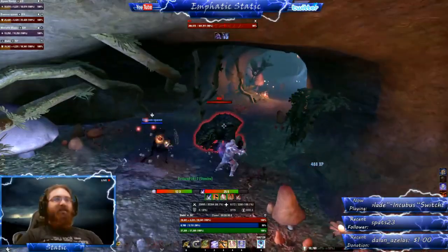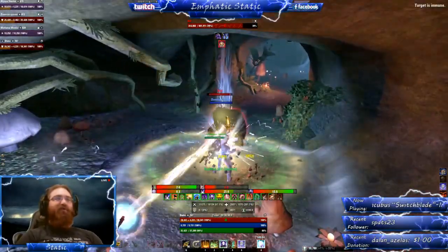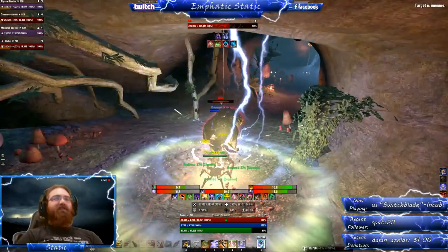At this point in the dungeon you'll start coming across these elites. All they really do are heavy attacks which are their jump that your tank just needs to block.